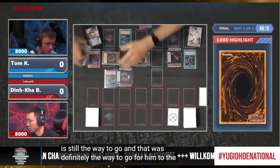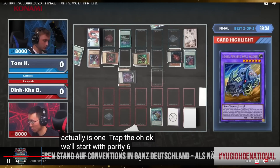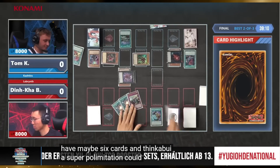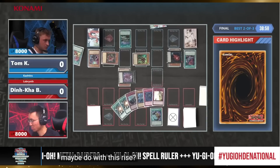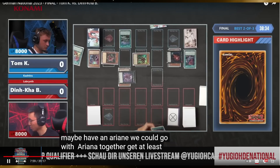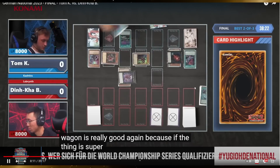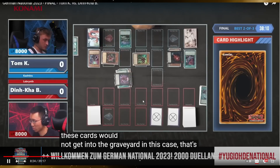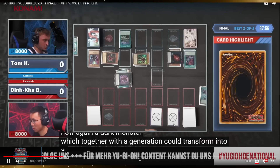They dig with Pot of Greed and find Super Poly and Big Welcome Labyrinth Eradicator, which just got limited to one — Konami pretty much confirming our leak. He decides to grab Super Poly. Super Poly will trigger Arise Heart to gain another material since a card is banished face down, and we're ready to lock up more back row.